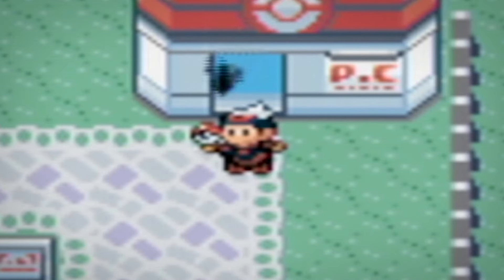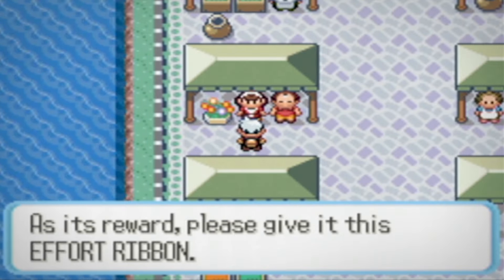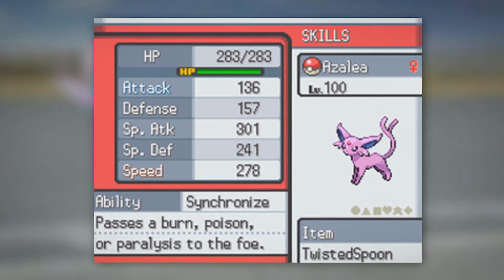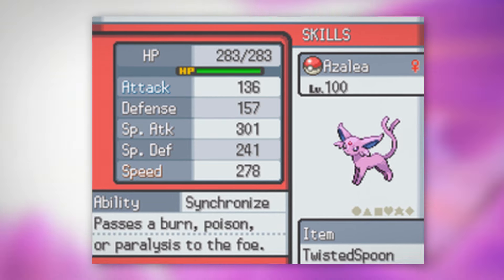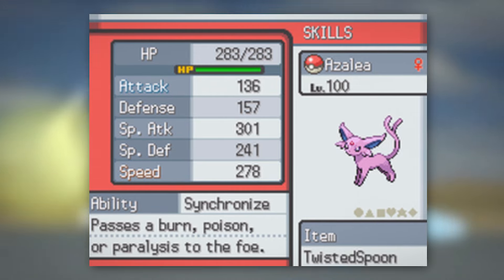But before we head to the Battle Tower, we're able to grab the Effort Ribbon in Slateport, awarded for having maxed out Effort Values — EVs. We'll need to reset them at a later point in the journey so I can properly EV train her, since they're pretty randomly distributed from using her in my playthrough of XD. But for now, we can finally move on to where the ribbons begin to get more interesting.